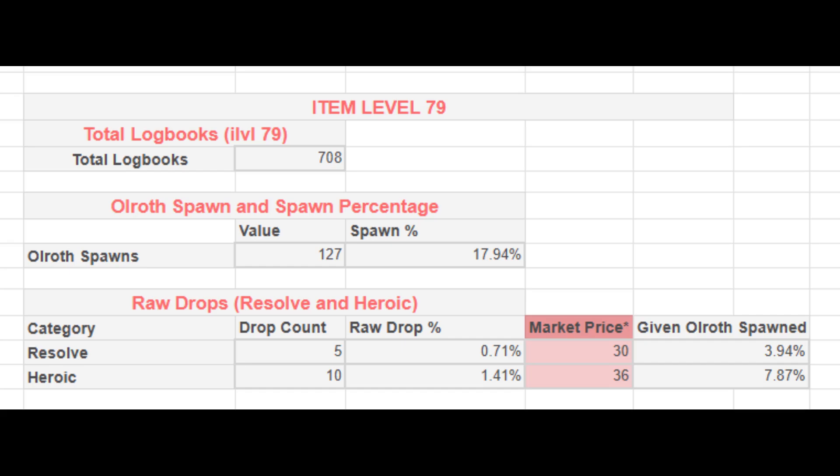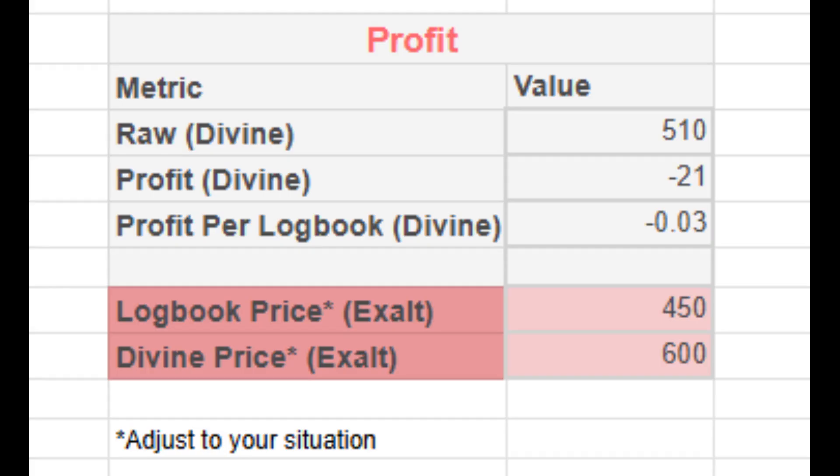First, let's look at item level 79 logbooks. Out of 708 runs, Ulroff spawned in 127 logbooks, which is a 17.94% spawn rate. When Ulroff did spawn, he dropped Resolve in 3.94% of spawns and Heroic Tragedy in 7.87% of spawns. In terms of raw drops, that's 5 Resolves and 10 Heroic Tragedies across all 708 logbooks. After accounting for the cost of logbooks, the raw revenue from drops was 510 divines, and the net profit was negative 21 divines, averaging a 0.03 divine loss per logbook. So item level 79 logbooks were slightly unprofitable in this sample.